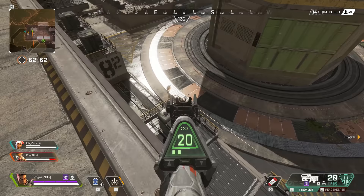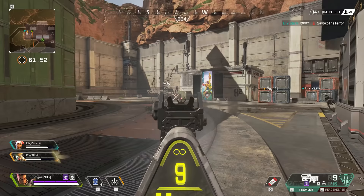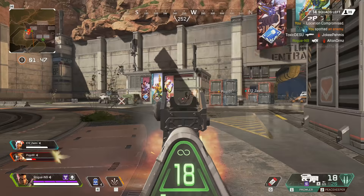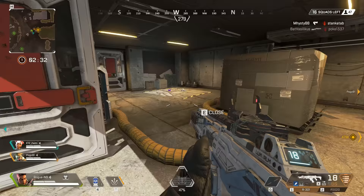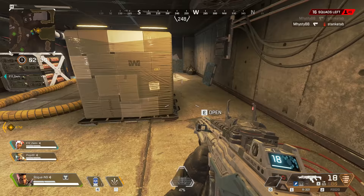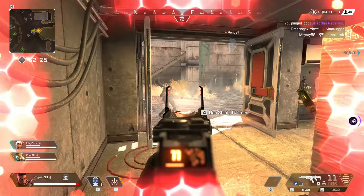There is no damage drop-off over distance in Apex Legends, so your guns will do the same damage at all ranges. The general rules of thumb are that light ammo weapons do the least damage, then heavy and energy guns, then shotguns, and finally the two legendary weapons. Within those ammo types, pistols and SMGs are weaker than assault rifles, then machine guns, marksman rifles and shotguns. Single shot damage is definitely an important factor, especially in close quarters combat when there is cover to use.